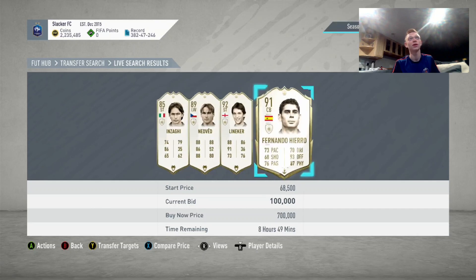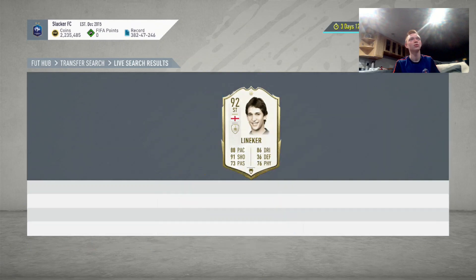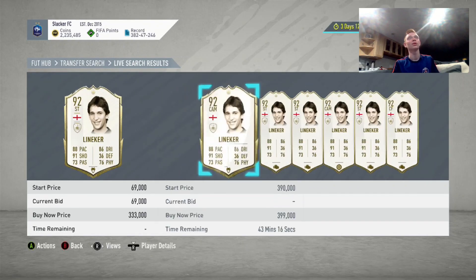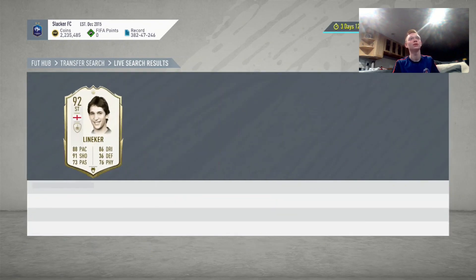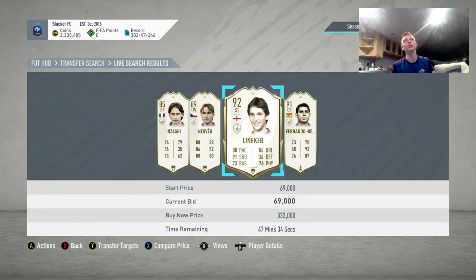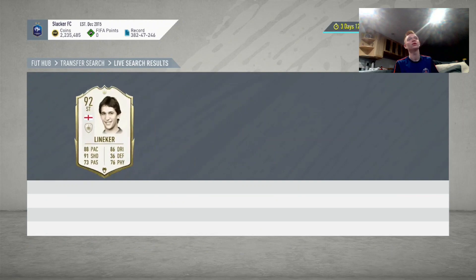What you're going to do is go to the card closest to an hour that is under it, and hit X to compare price, then hit B to back out. What this does is it refreshes the market — any new card that gets listed will pop up on your screen. If you just sit here without pressing anything, you don't see new cards pop up, but if you compare price and press B to back out, it will refresh the market.